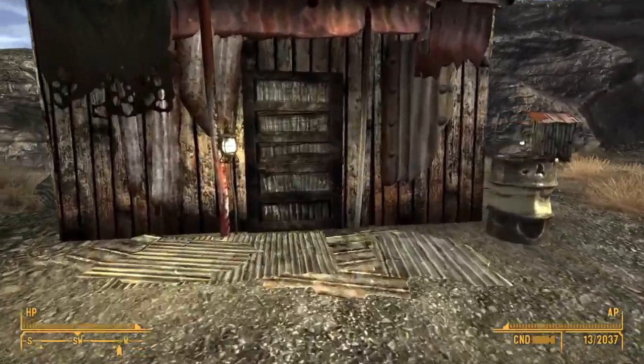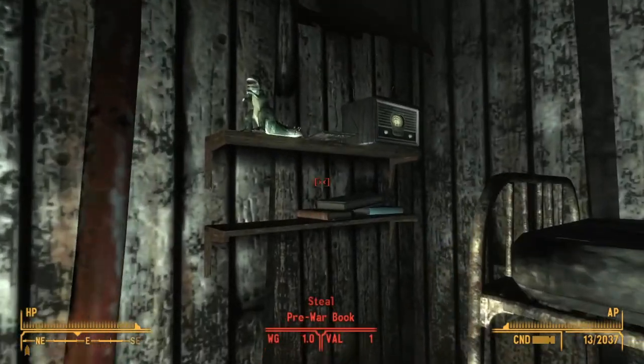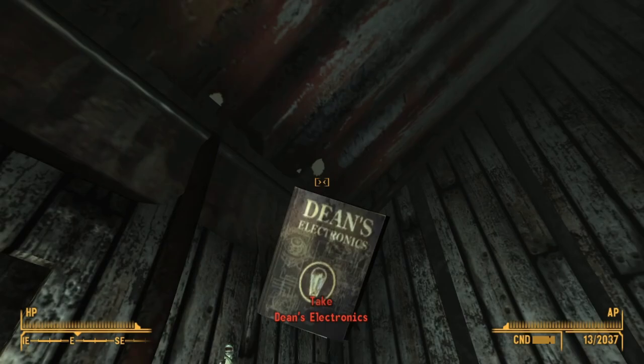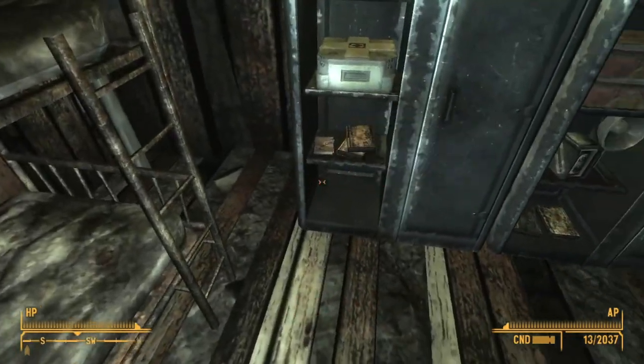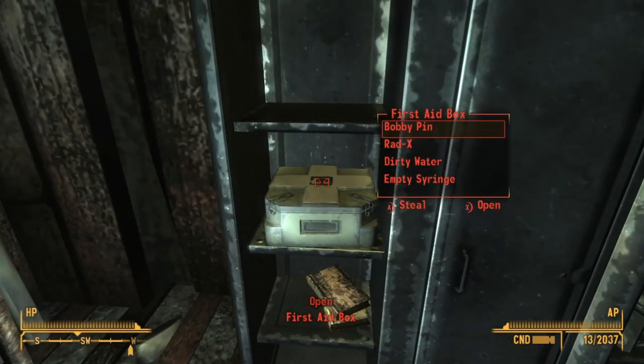In the first building on the left, there's a couple things we want here. There's a Dean's Electronics on the shelf right to the left of the door, as well as a Duck and Cover on this shelf here. Right above it, you can loot the med kit if you want it.